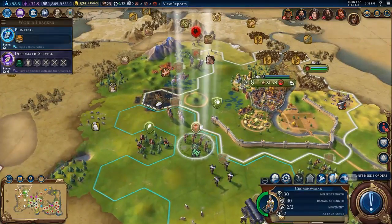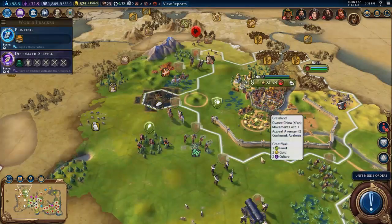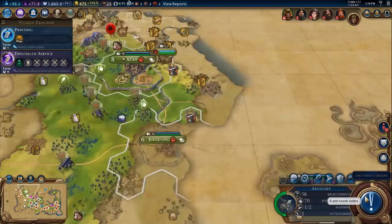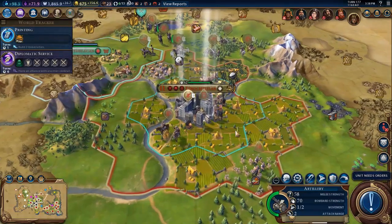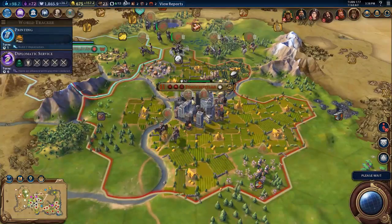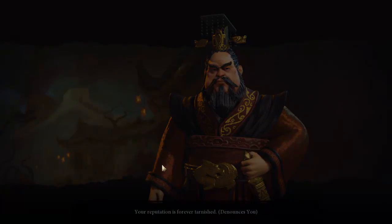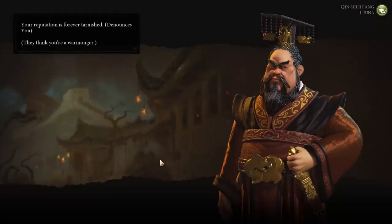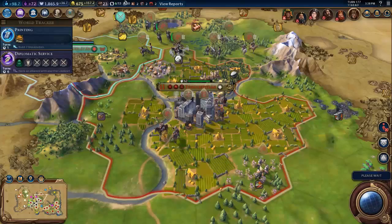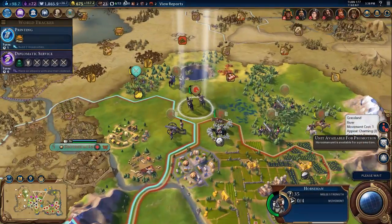We're pretty close to a battle here. We're going to fortify the crossbowmen there. Hopefully this is going to go okay. Let's just fortify the artillery in the city there — needs housing, needs amenities, needs a little bit of everything. China has denounced us as well, and that is fine.